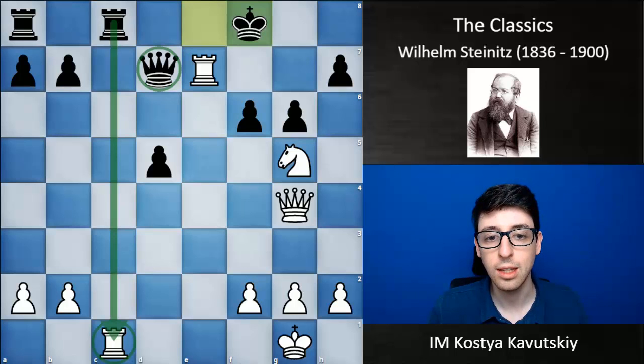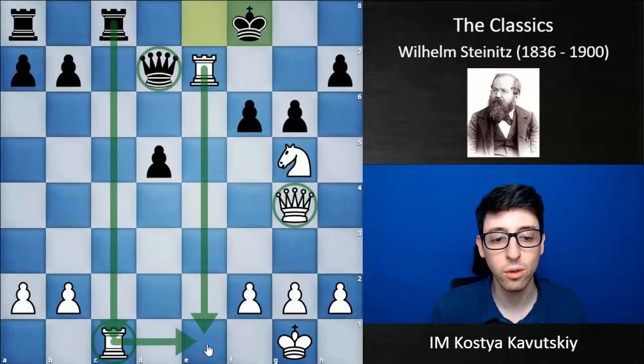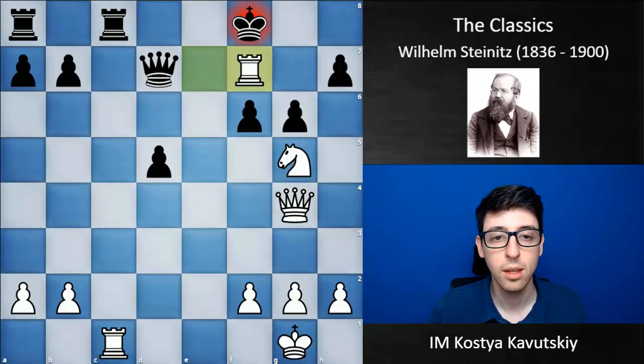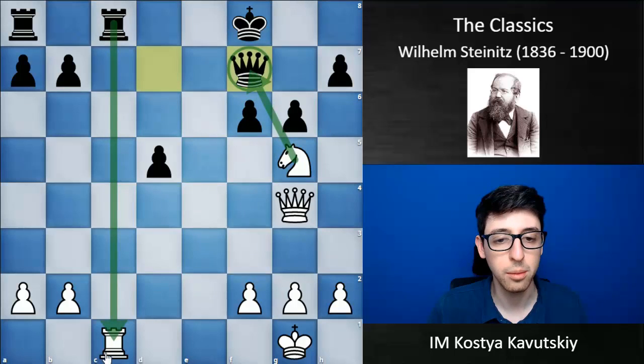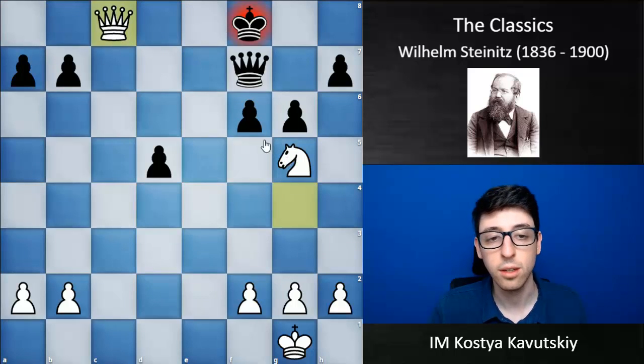Things are not that simple — white's queen on g4 is also hanging. If white backs up with the rook or moves it to e1, black will play Qxg4 and just have a winning position. So it turns out white's rook, knight, queen, and rook on c1 are all hanging. It seems like black might even be winning, but white has a fantastic continuation: Rf7 check. If black plays Qxf7, with the idea that Nxf7 is not a check and black will mate with Rxc1, white instead plays Rxc8 check — after Rxc8, Qxc8, white is again a piece up and has a completely winning position.